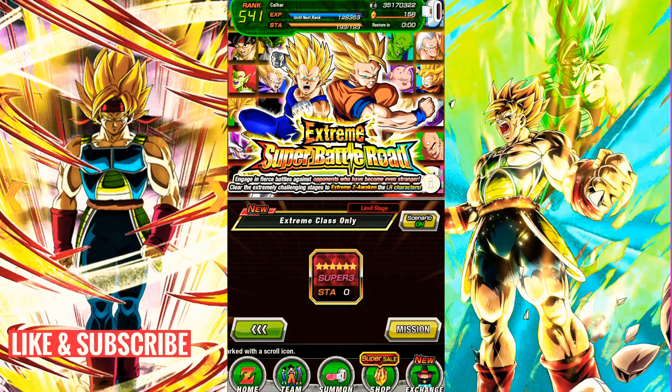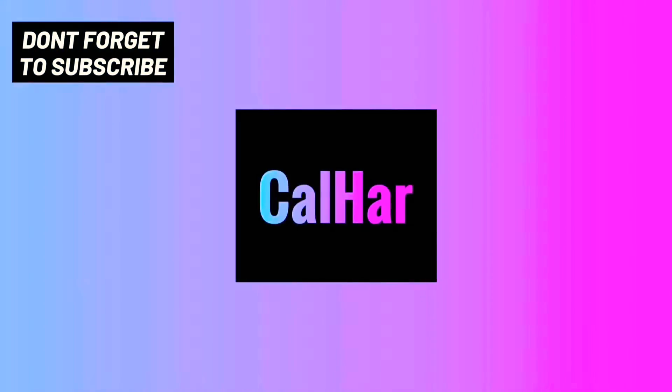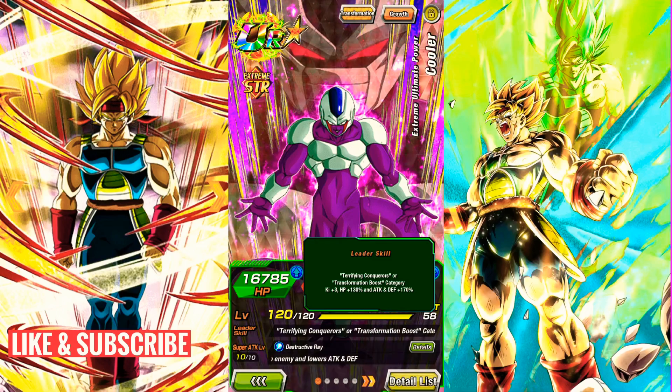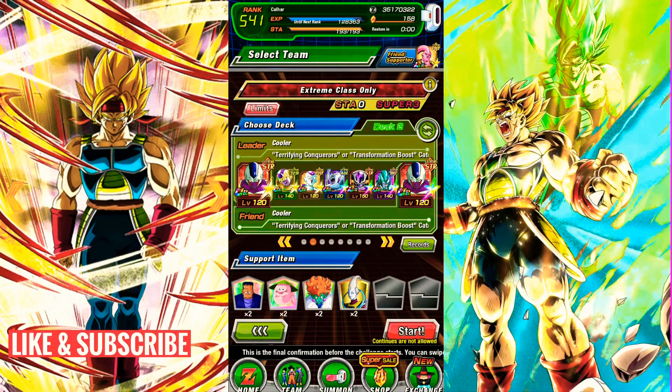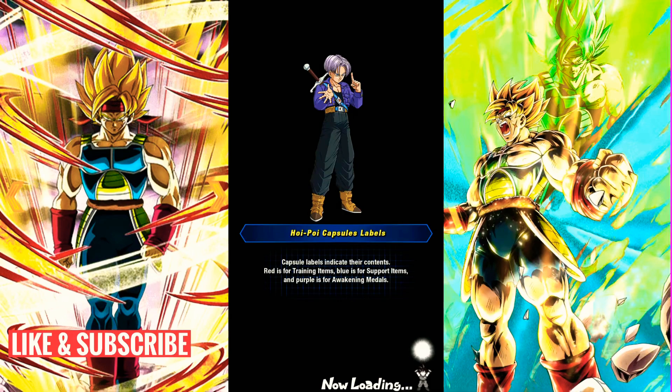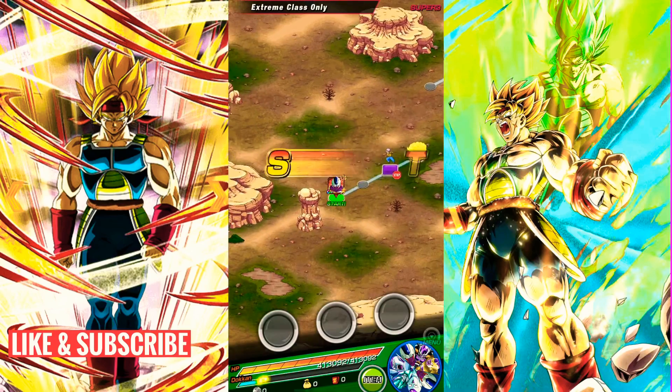We're jumping into the new extreme super battle road, extreme class. The stage uses a Terrifying Conquerors or Transformation Boost category team with key plus 3, HP plus 130, and attack and defense plus 170. We're using a Wicked Bloodlines team with Android 8, Ghost Usher, Princess Snake, and a Wiese. I will be using items throughout — I just want to complete it first.